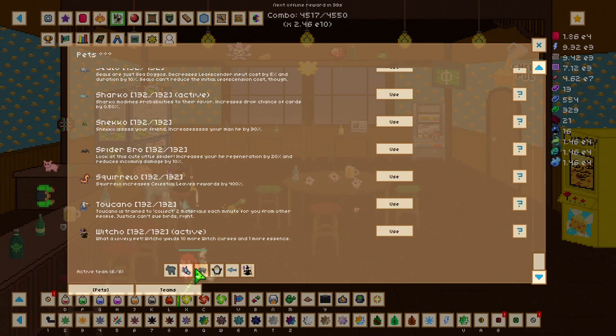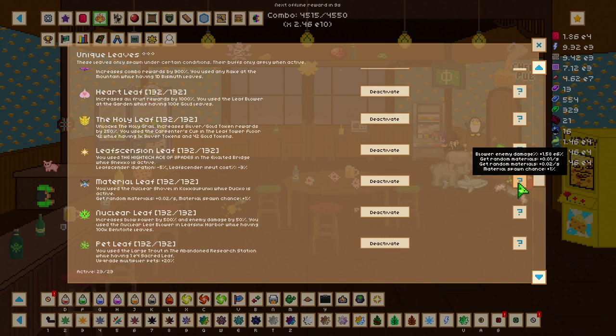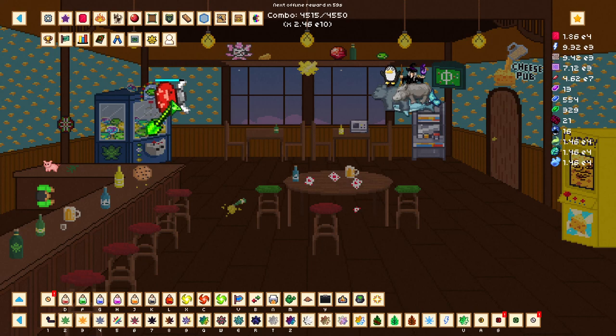Also make sure you have your butterfly on, as this will further increase the effectiveness of those pets. Another thing I forgot to mention about unique leaves is that when you upgrade them, once you get those essences, you'll get materials per minute or second. When we click the question mark we get random materials plus a very low amount per second. This is very helpful because it adds up across all our unique leaves once upgraded to give a passive amount of materials that keeps adding up over time.